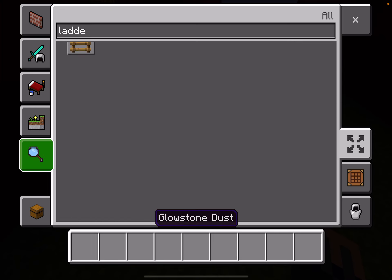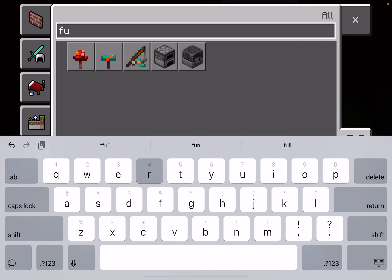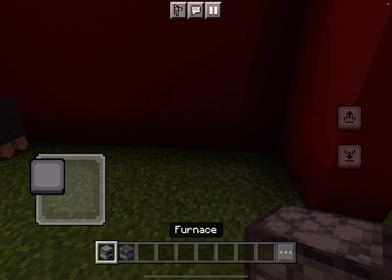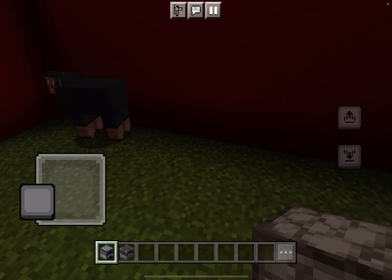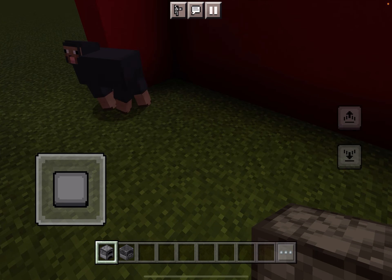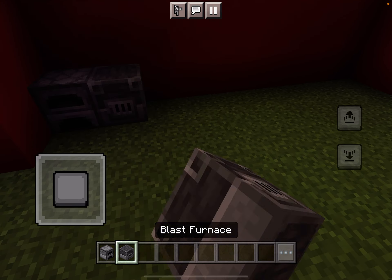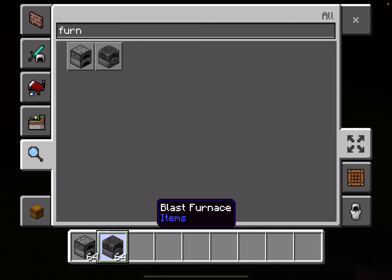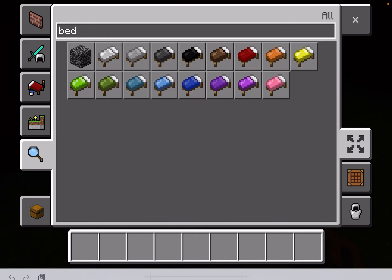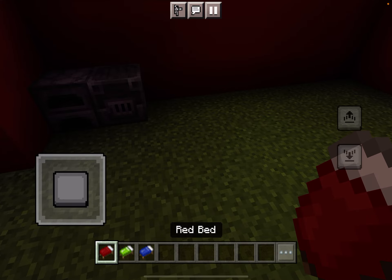Where's the furnace? Oh, I can just search it up. Okay, so I'm gonna get both furnaces. Now we need beds — I'm gonna get a red bed, a green bed, and a blue bed for the classic colors.